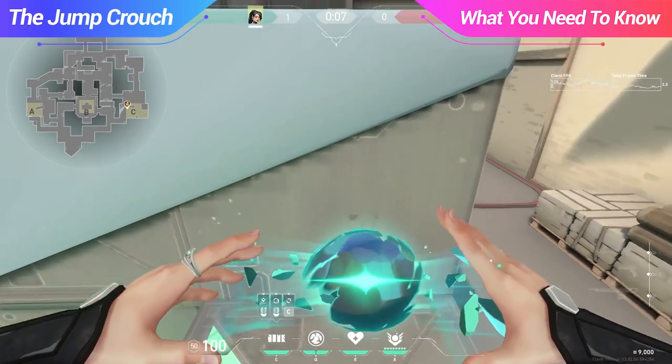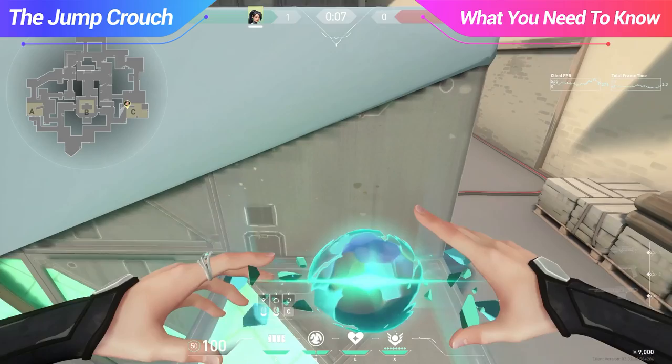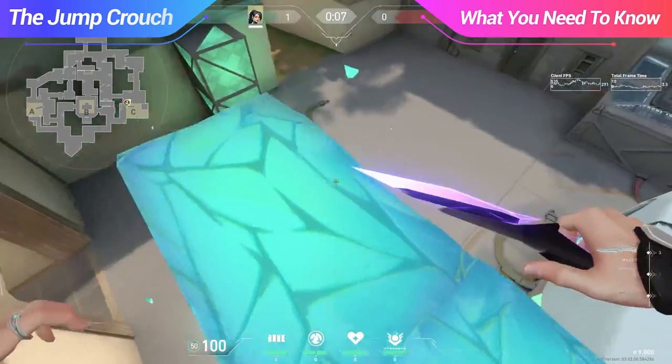The second tactic, the jump crouch, lets you boost on top of boxes you wouldn't normally be able to. When doing this, try to position yourself a little further from the wall you're trying to boost on, as it will give the wall more length when you do boost. You can see examples of this on screen.